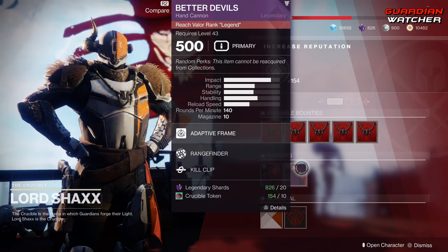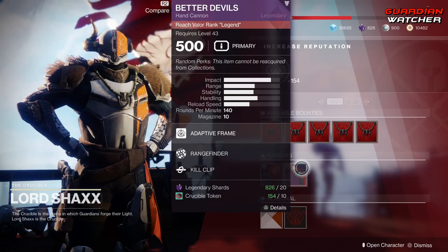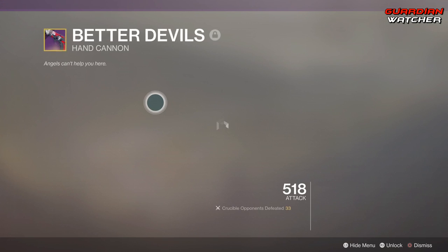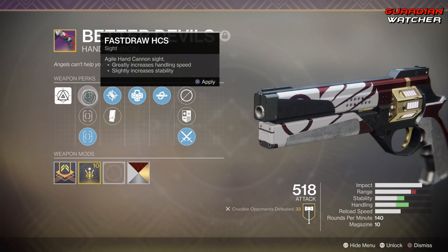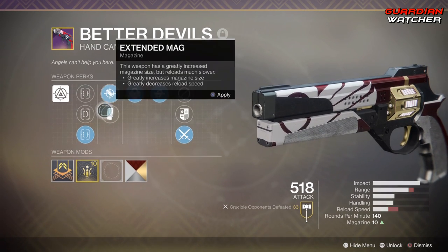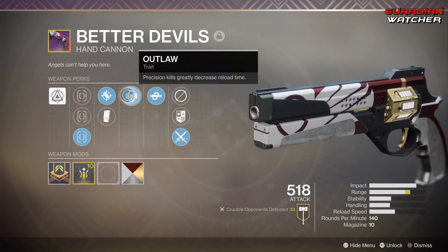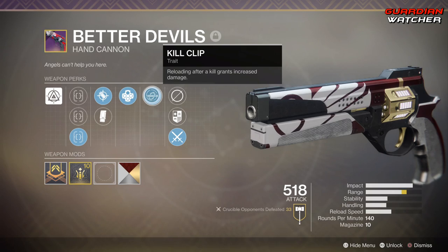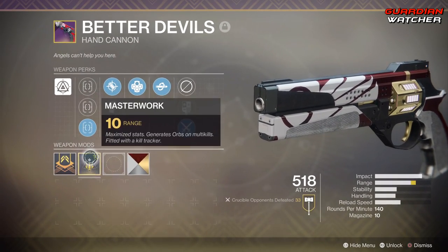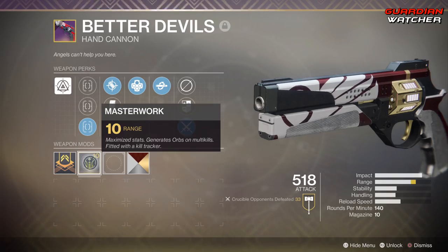The God roll Better Devils that I feel is the best is the one that I currently have. My Better Devils comes with Fast Draw, Hitmark, Sure Shot, Accurized Rounds, Extended Mag, Outlaw, and Kill Clip — and there's also a tracker on it — but more importantly, it has a masterwork of plus 10 range. This thing is amazing.